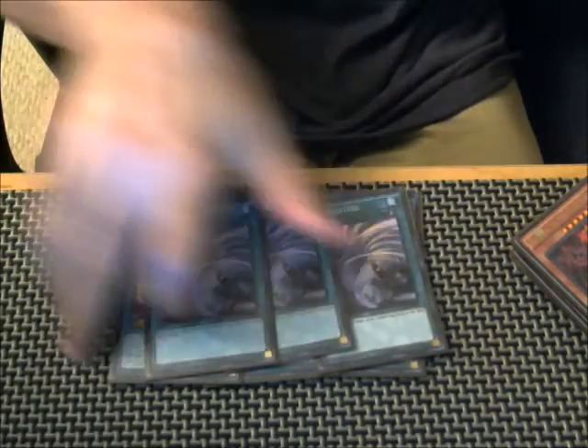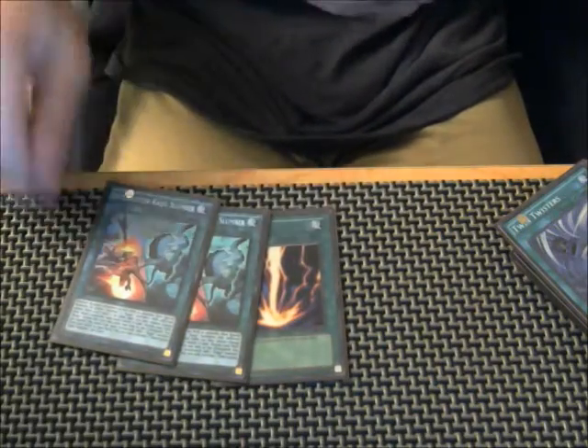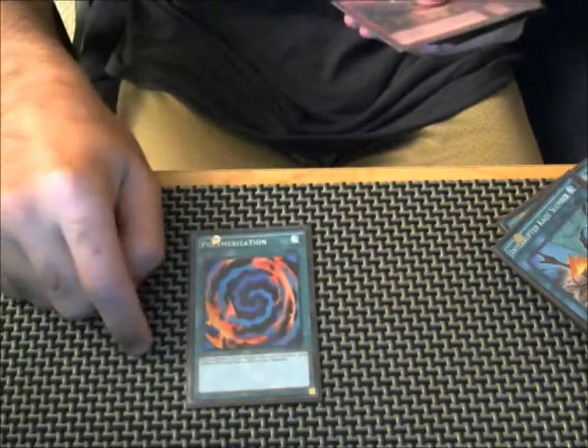For the spells, we're playing 3 Barrage, 3 Tenki. We did up it from 2 Twin Twisters to 3, and I really do like that number. Then we're playing 1 Raigeki and 2 Kaiju Slumber — I took out a Kaiju Slumber for the Raigeki. It still pulls its weight. And then we're playing the Fusion Substitute.